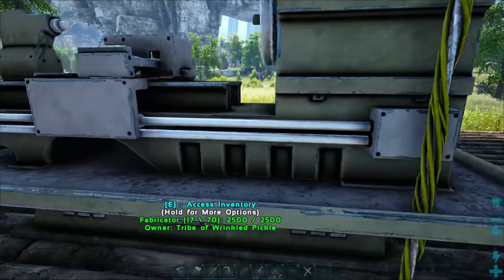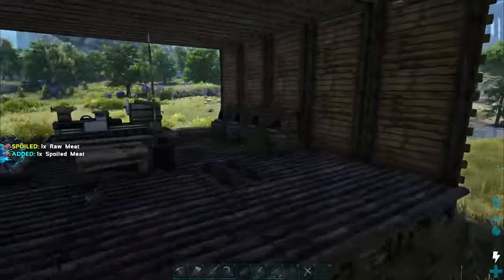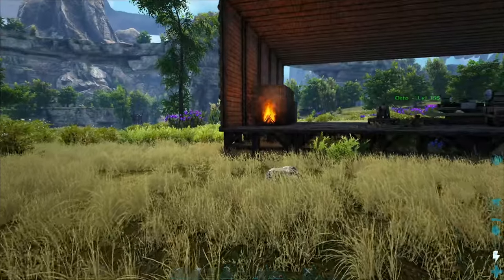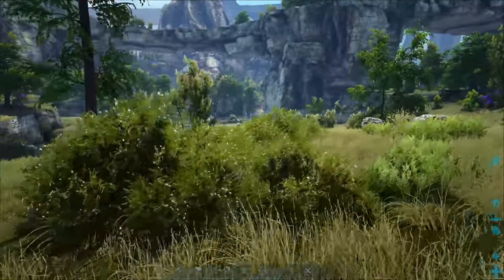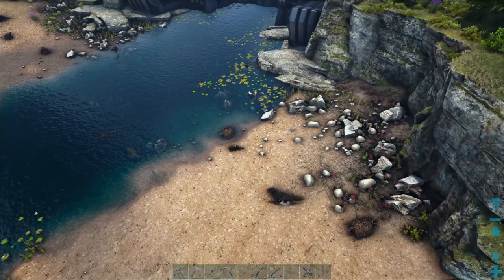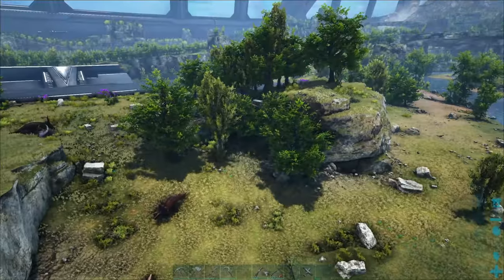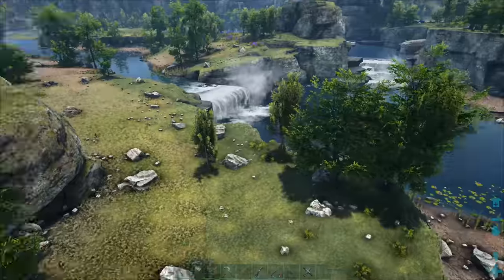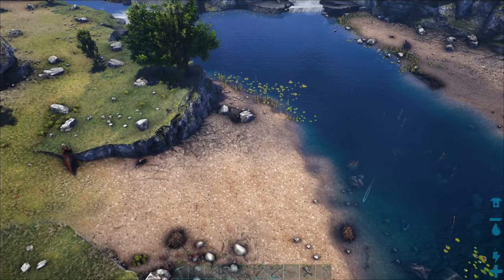We need to get cracking on base building. I really need a doedicurus for stone, but getting it back to base would be tricky without a flyer. I could tame a beaver for wood — actually, that might not be a bad idea. I'd really like to get stone too, but getting it back could be tricky. Let's go get a beaver!